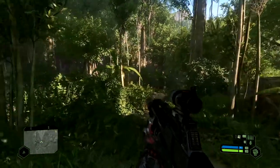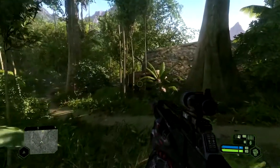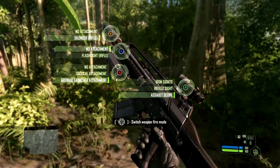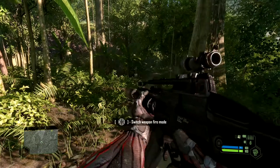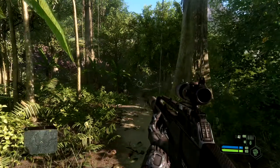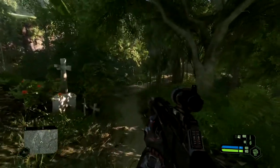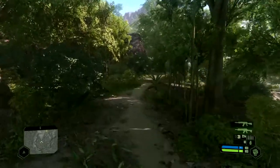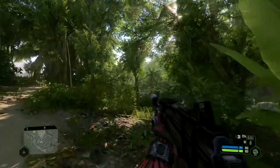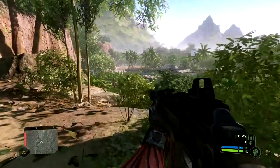Hello everyone, Reesey Toothpick here, back again with some more Crysis. It's been a while — like a week, two weeks. School's been kicking my ass, pretty much simple as that. But anyway, we're back with Crysis. We now have a tactical scope or assault scope, and a grenade launcher which we can use. We need to reload it. It's kind of a bummer you can't use your gun and the grenade launcher at the same time, but it is what it is. I'm a bit rusty.